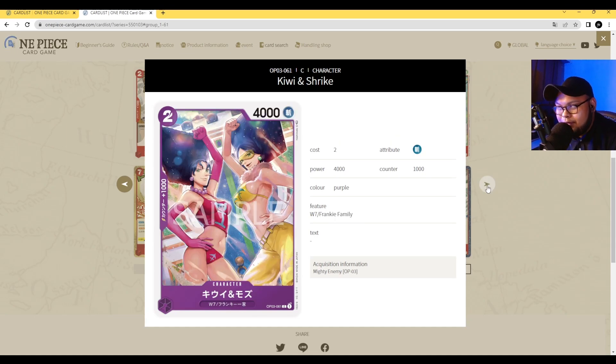Next we have Kiwi and Mozu — Frankie's sisters. Two-cost 4000 power with Counter 1000, part of the Frankie Family. This is your two-cost 4000 vanilla. Great artwork. Let's move on.